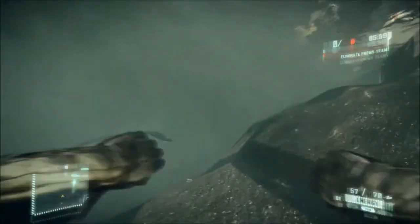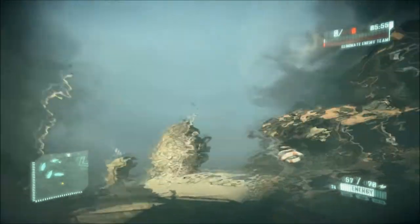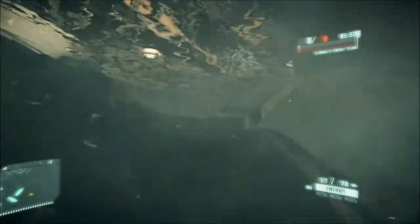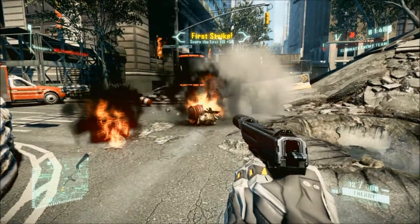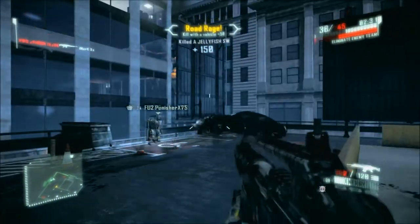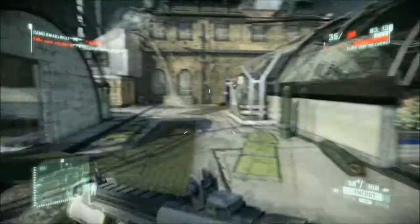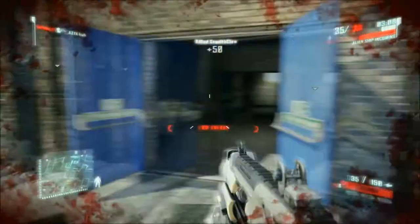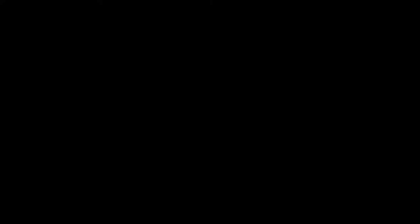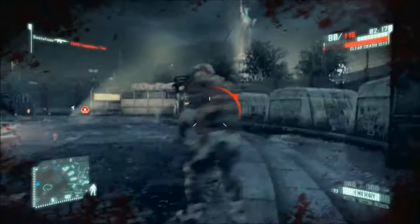You can also swim in Crysis 2, which is a great way to get from one point to another without being detected. Many maps have objects you can use to kill people, like exploding red barrels and power-kicked cars. Be mindful of your environment and what you can use to your advantage — things like shadows or hearing people behind you with surround sound can give you a real edge.